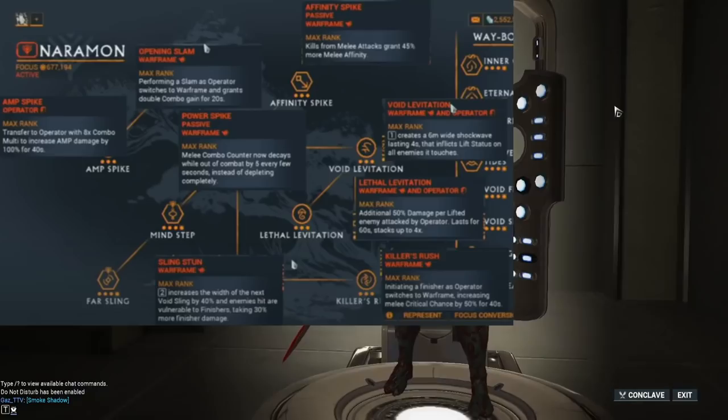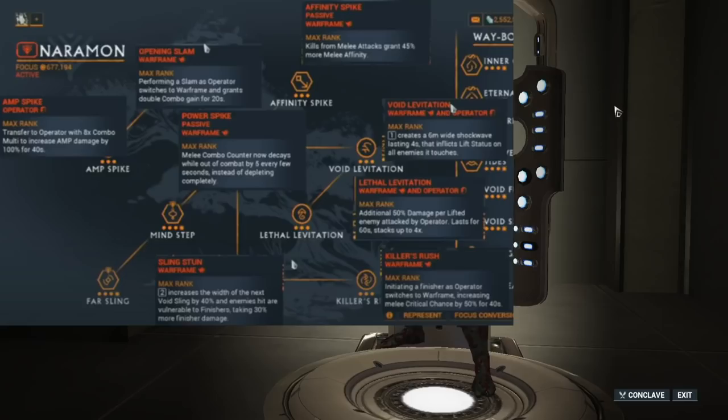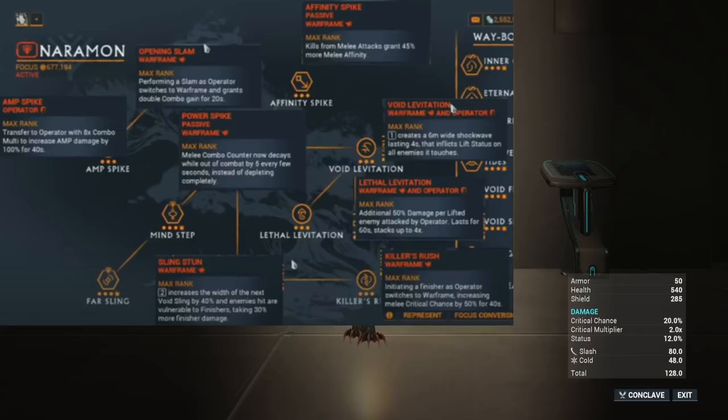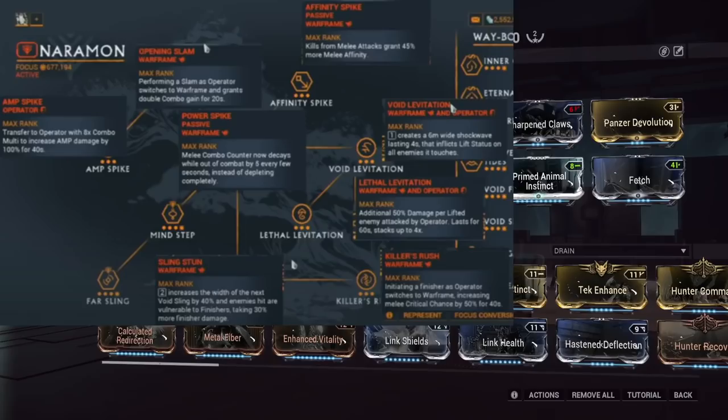As far as new things on the focus tree, I'm mostly looking at Void Levitation and Lethal Levitation — a new ability for the operator where you push a button and fire a wave that lifts enemies in the air. Lethal Levitation then lets you shoot those lifted enemies with your operator, and for every enemy you shoot you get 50% increased damage, which seems to apply to your frame as well. Imagine a hallway with five enemies — you fire this shockwave, shoot them with your operator flamethrower amp which is easy to hit multiple enemies with, and now you have 250% increased damage for 60 seconds. All you need to do is not get one-shot as operator while firing that wave. You do that once every minute — sounds a little annoying, but you don't even need the damage in the first place.